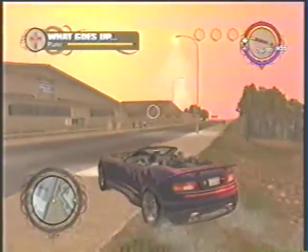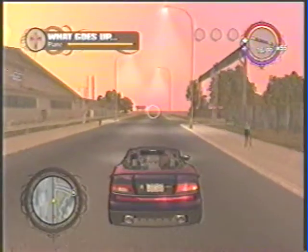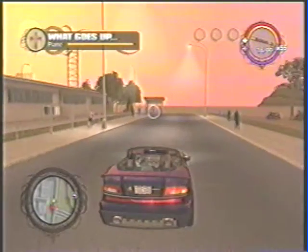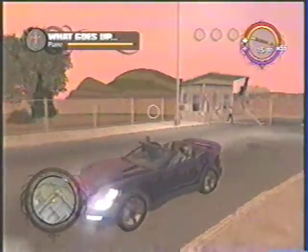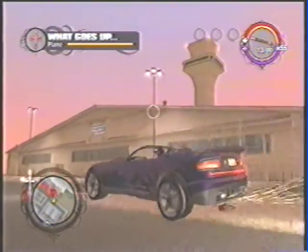Hey now, Rodney R. Dixon here, and today I'm going to be showing you how to complete the What Goes Up mission in Saints Row 1. As you can see right now, what I did in the upper right corner is I equipped my highest caliber shotgun, which in this case is the Pimp Cane. If you don't have the Pimp Cane, I recommend you complete all of the snatch missions to obtain it.